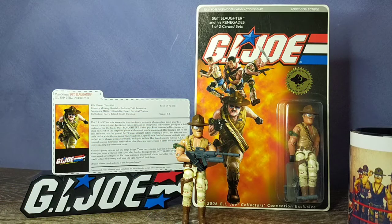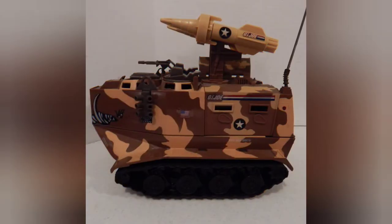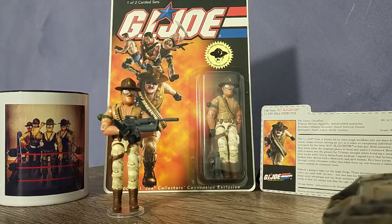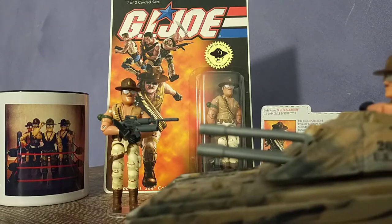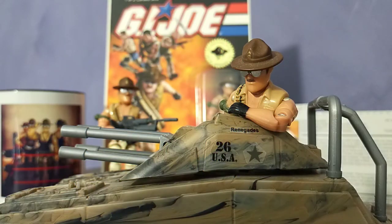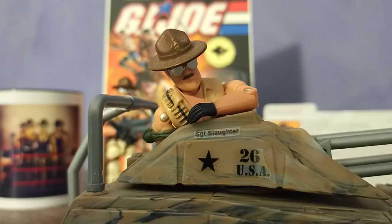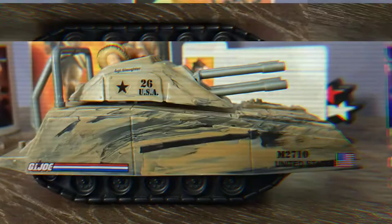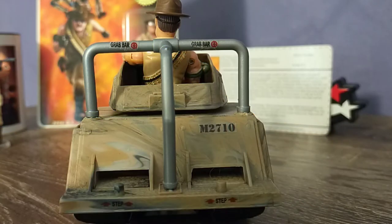There would also be a few vehicles on offer for Sarge and the Renegades: a repainted desert camo Warthog, and a nifty little Armadillo, decked out in Renegade and Sgt. Slaughter stickers. The marble-like camouflage is an interesting design choice, and the personalised stickers are a nice touch.